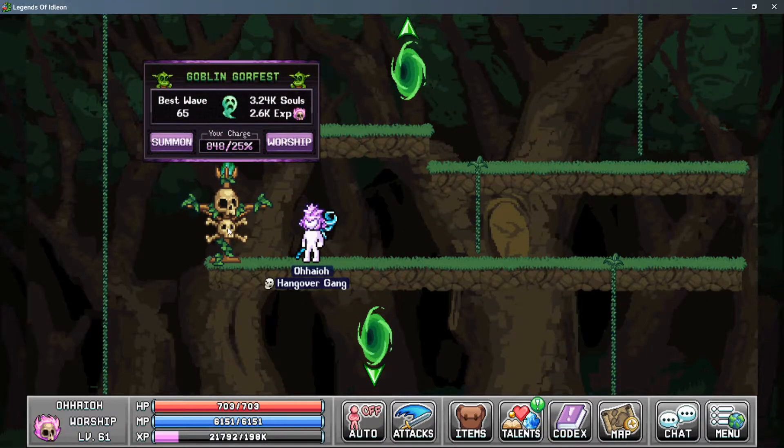When you click on a totem, you get a menu that pops up. It shows you the current totem, the best wave you've ever completed, how many souls, and how much XP you'll gain each time you click the Worship button. In the middle you have your current charge, and after the slash it shows you the cost every time you click one of these buttons. On the left you have the Summon button that summons the Tower Defense minigame, and the Worship button is an instant way to spend your charge to gain XP and souls. You don't have to complete the minigame, but each time you click either button it will spend your charge, so be careful.